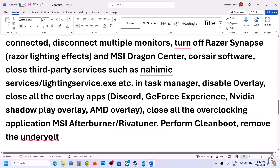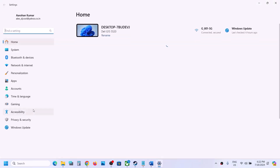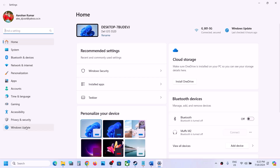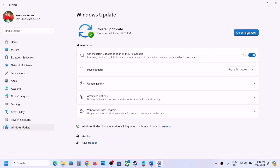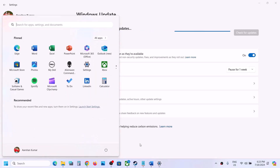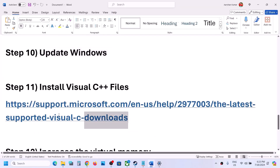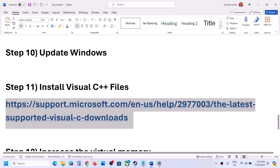The next step is to update Windows to the latest version. Open Windows Settings, go to Windows Update (or Update and Security), click Check for Updates, and install all available updates. Restart your computer after the updates are installed, then launch the game.